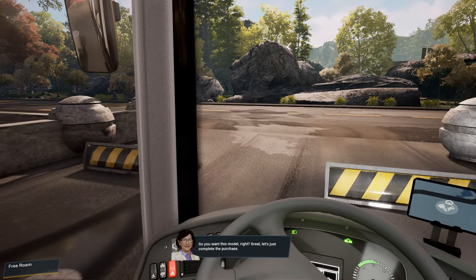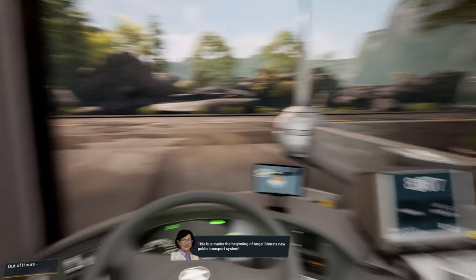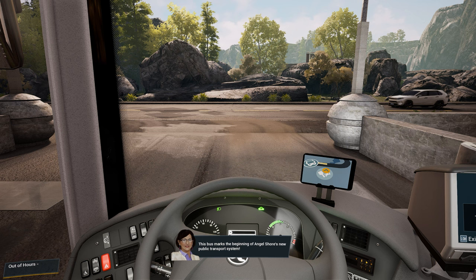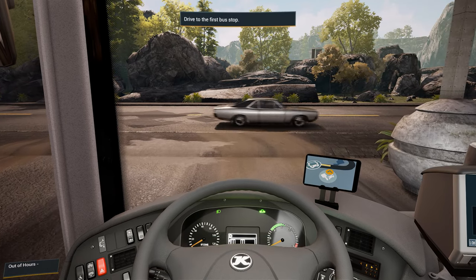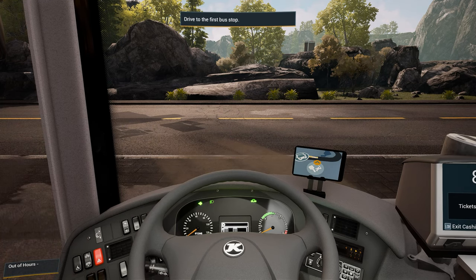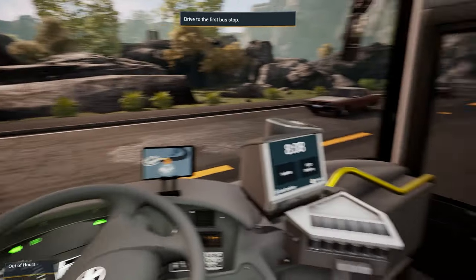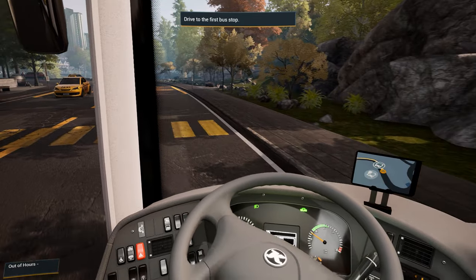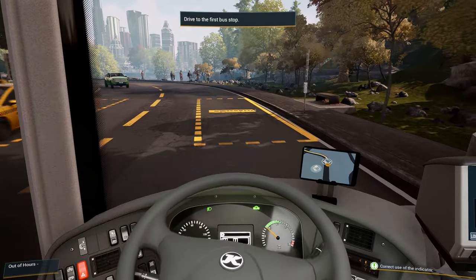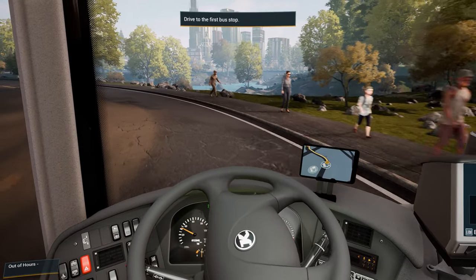So you want this model, right? Great — let's just complete the purchase. This bus marks the beginning of Angel Shore's new public transport system. Let's go — time for our maiden voyage. The GPS will show you the way to the first stop. Thank you, ma'am. So off we go on our first voyage. I couldn't find a way to change the FOV, so we're kind of stuck with this very zoomed-in view for my liking. But I guess we'll take it for now. If I need to use the mirrors, I'll just look left or right manually.